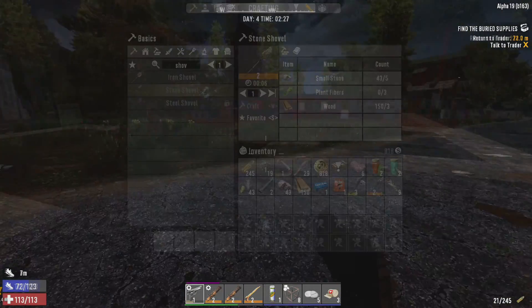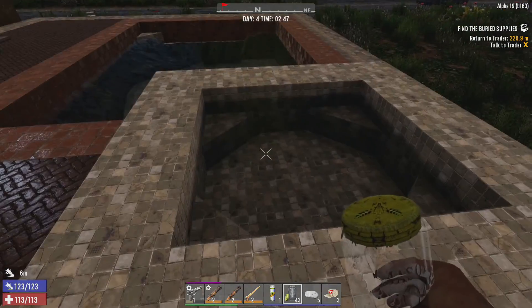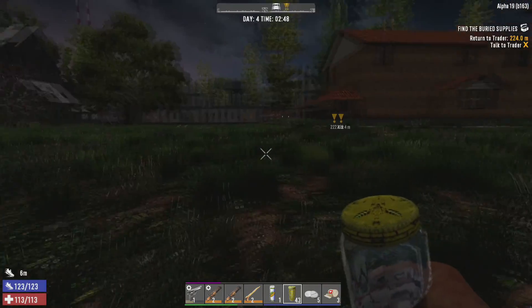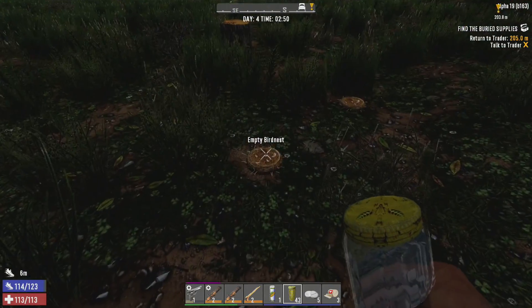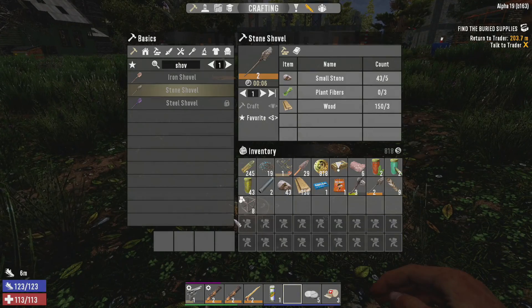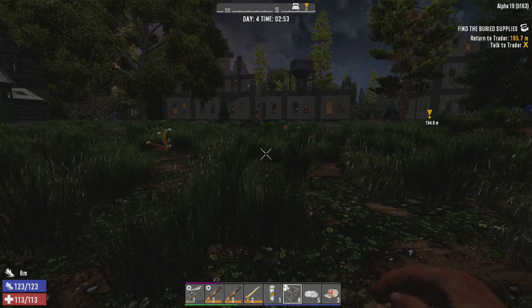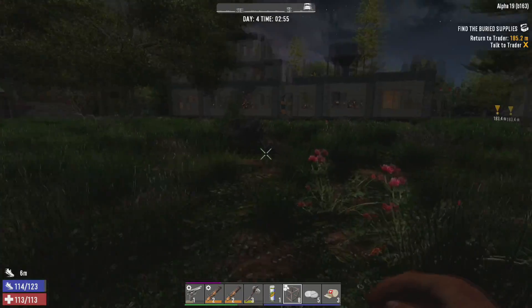We'll just pop that mega crush in and skidaddle. Alright, we made it. We're going to scoop that up. And I think I'm going to chop down some trees. I'm going to try to be as quiet as I can here. But we need wood. I'd love to build a little shelter just to get off the streets if I could. So I think I'm going to do that right now.